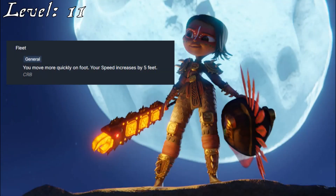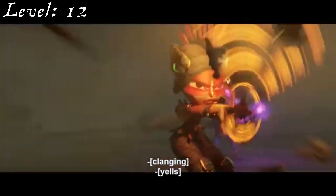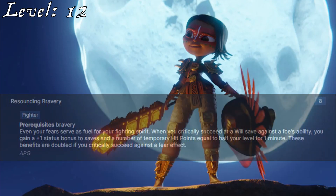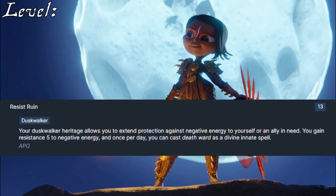By taking Fleet at 11th level, Maya can extend the range of her jumps and also just generally get into the fight faster. Based on her relation to the Goddess of Death, familiarity with a few other gods, and her eventual ascension, she starts increasing her Religion with a skill increase, bumping it to Expert. If you didn't get Cut from the Air earlier, take it now at 12th level. If you did already take it, Resounding Bravery is a fantastic fit for Maya and her courage, as well as her ability to survive terrible blows. She'll also take Kip Up as her skill feat to help her get back in the fight even after she's been knocked down. At 13th level, she can take Resist Ruin to protect against effects from beyond the grave, fitting for the Daughter of the Goddess of Death. She'll boost Religion to Master, and also becomes a Weapon Legend with Clubs, gaining legendary proficiency with those attacks.